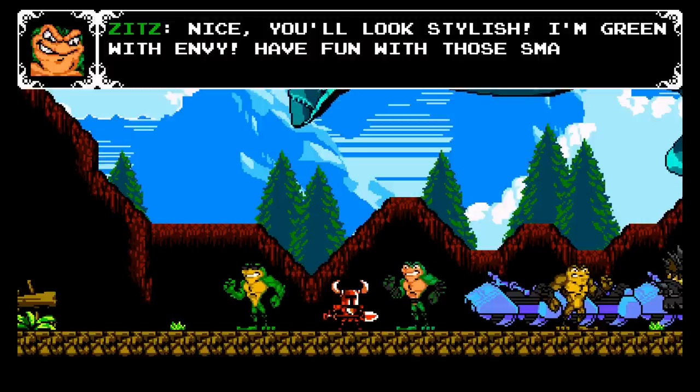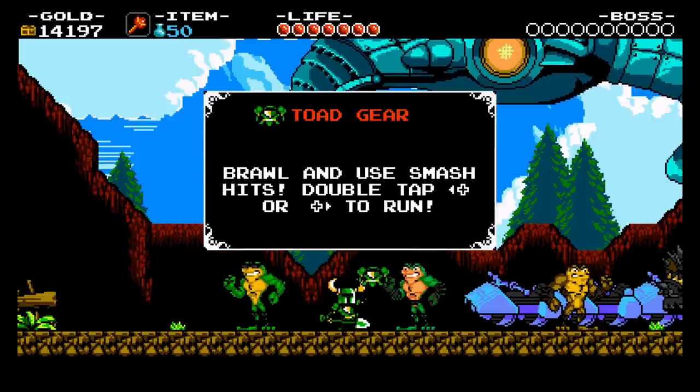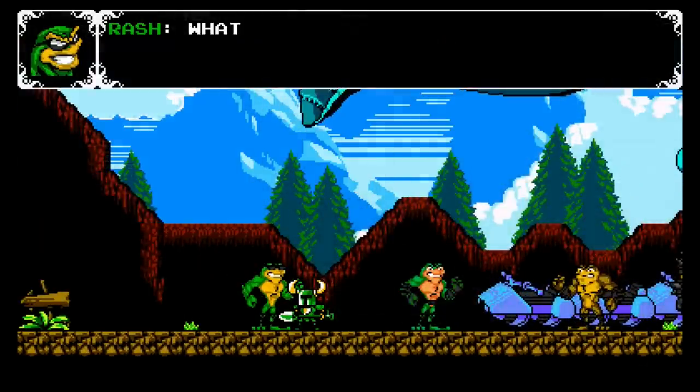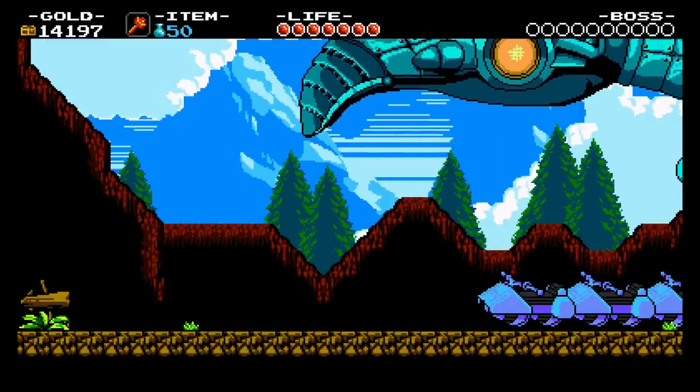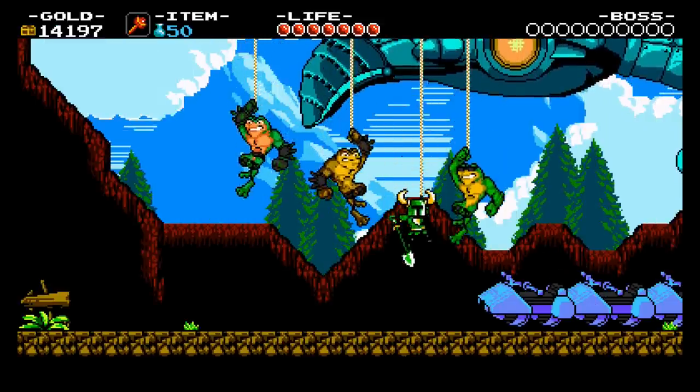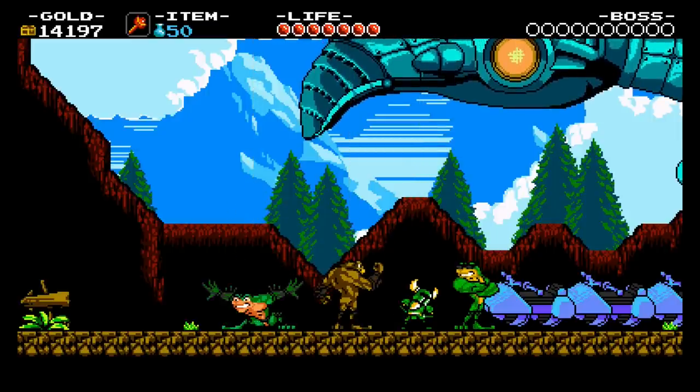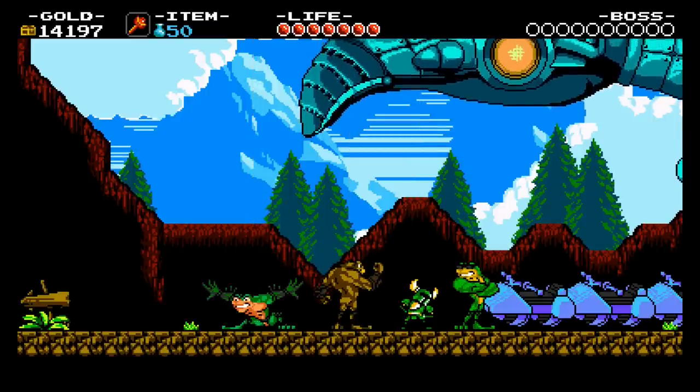Especially because once you put it on, you look like one of the Battletoads, which is great. Then once you get it on, you can talk to Rash, and he says, hey, you want to pose with us? And then it does the intro thing, and there you are. It's got the theme song for Battletoads playing in the background. Really fun little Easter egg — extra bosses, really cool.